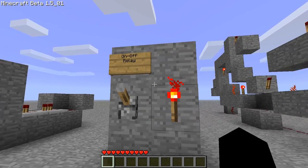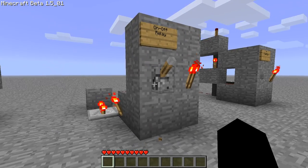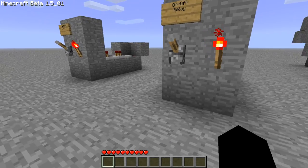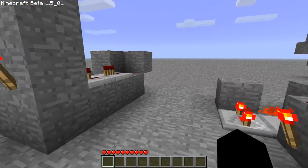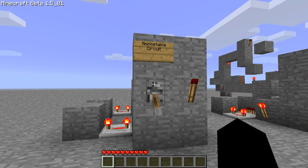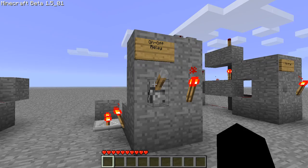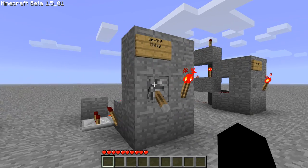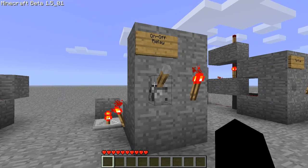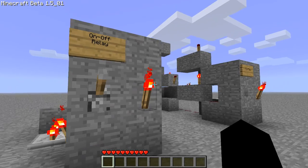Onto the on-off relay. The on-off relay is the same as the monostable circuit — it generates a flicker. But the monostable circuit, as you saw, as soon as we turned it on, it made the flicker. But this — if you turn it on, it does nothing. When you turn it off, it makes the flicker. So when you turn it on and then off, it makes the flicker.